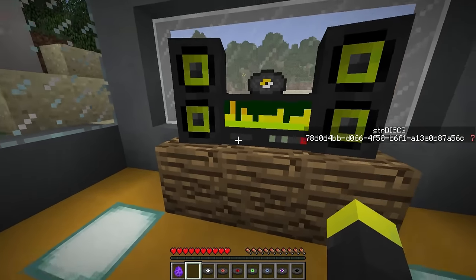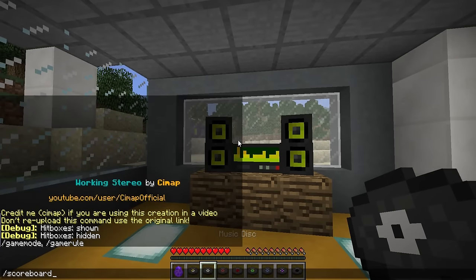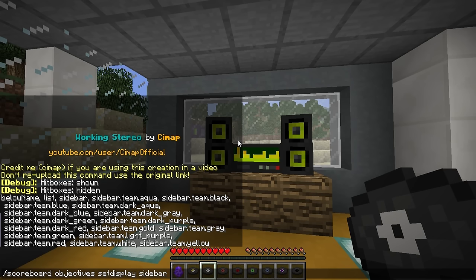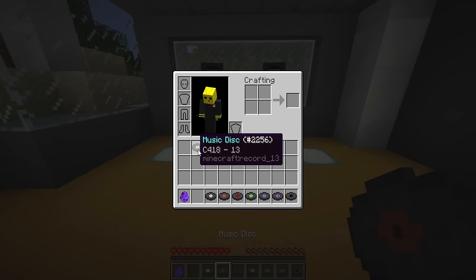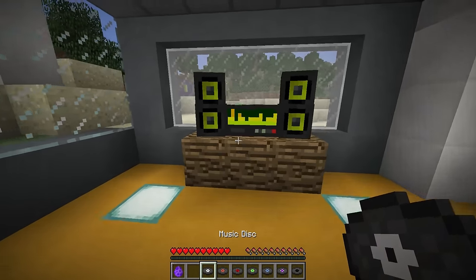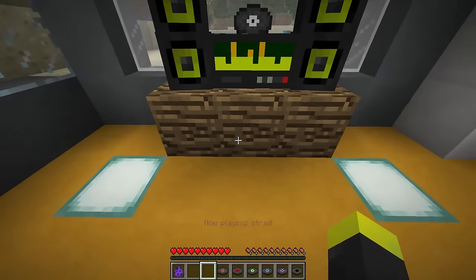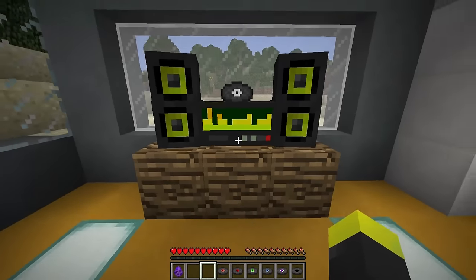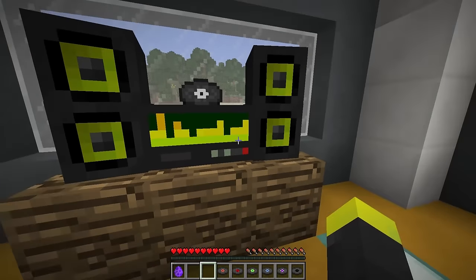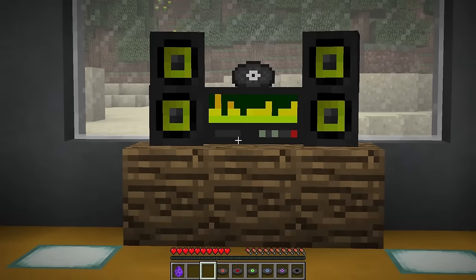Oh, this is creepy. Let's right-click on this button again to take the disk off. Let me just remove that awful scoreboard from the sidebar. There we go. So let's choose another one — this one was really creepy. So let's just right-click here. You'll see it said at the bottom of the screen: now playing Strad, which is the name of the disk.